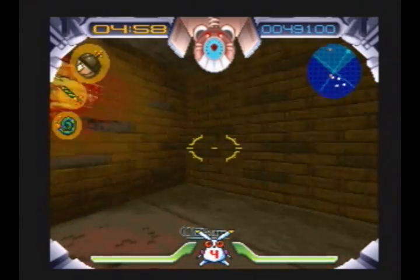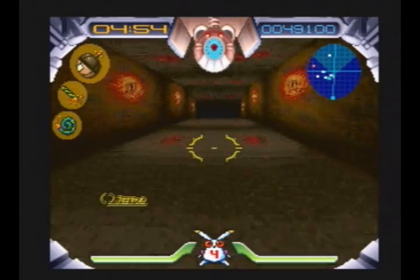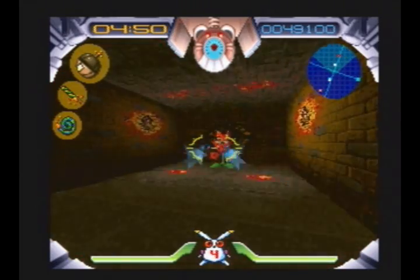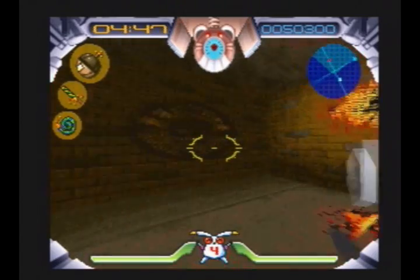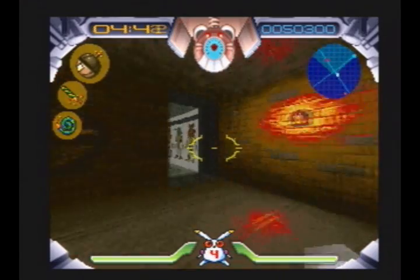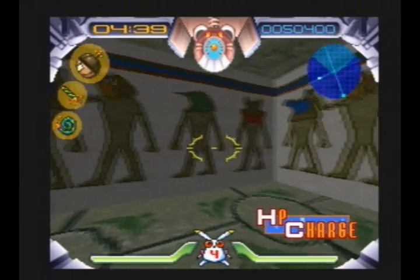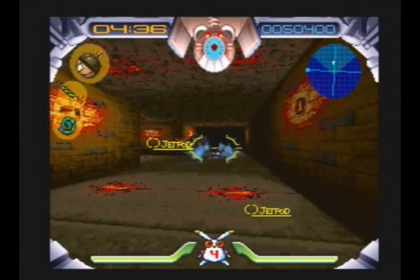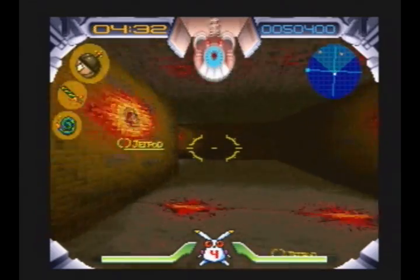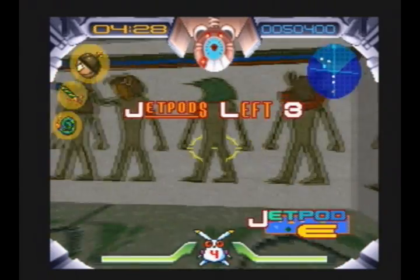Now, here is where the gameplay changes radically, because they say: okay, you think you can just jump over all our obstacles? Well, now we're going to basically put you in a tunnel and turn this into, like, Wolfenstein. By the way, keep shooting this wall — it'll open up, and you'll get something that's kind of not worth it. You'll find hit point recharges in several locations of this section. It's not really much of a secret, although it does give you a bonus at the end for discovering it.